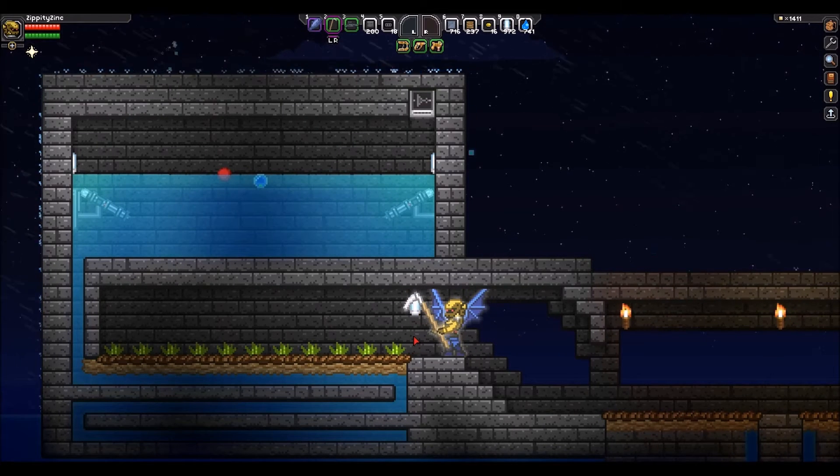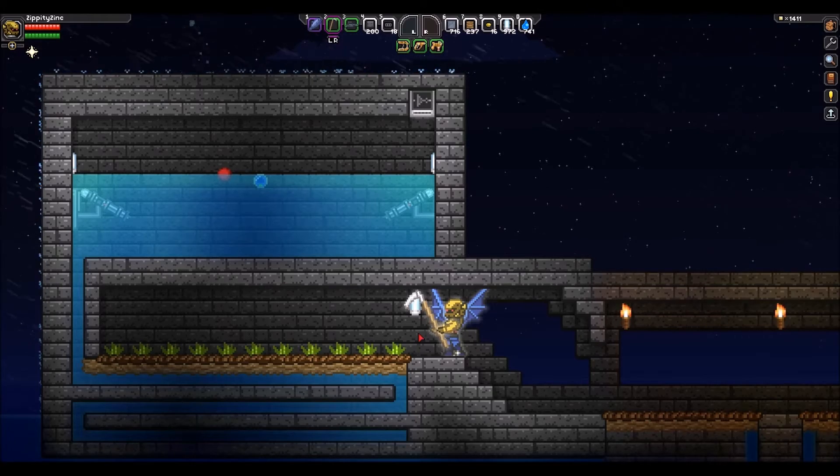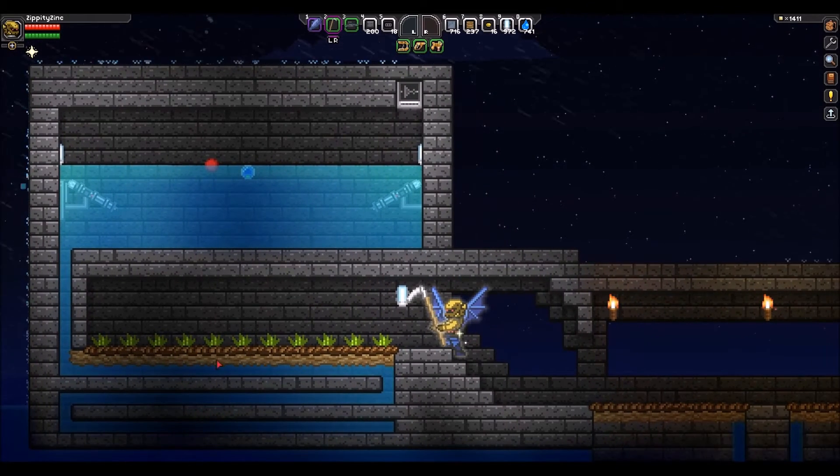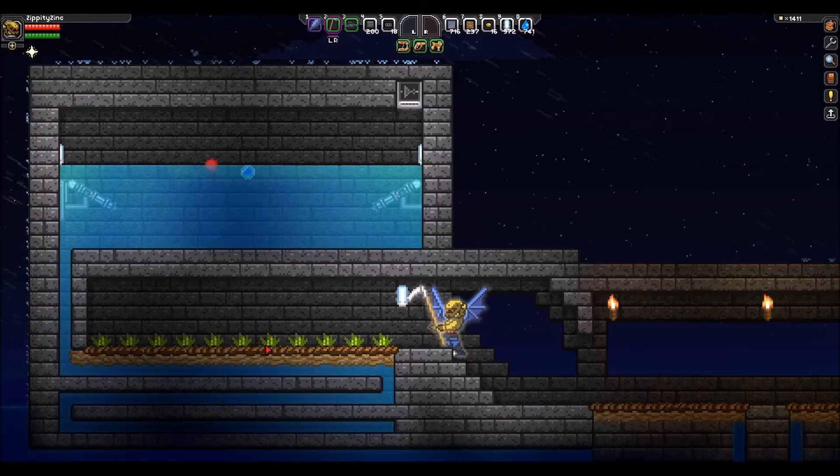The other way, which was pointed out to me by a user on Reddit named TansNukeTerror, is that you can actually run water underneath the block to basically update the soil so it's watered.